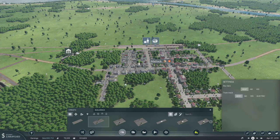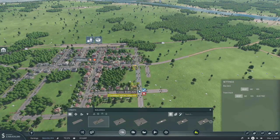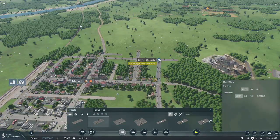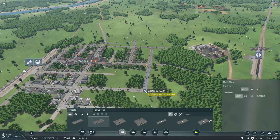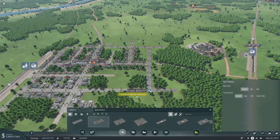I'll grab this and run it to here, grab this and run it to here. That's not quite right — I'm going to have to turn so I can see what I'm doing. We'll just run that out a little farther and then run this to there. I don't know why this is crooked over here — I'm going to delete some of this and redo it. Yeah, I know it's costing us money, but we've got money right now.